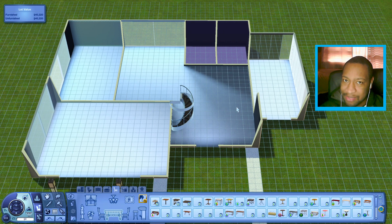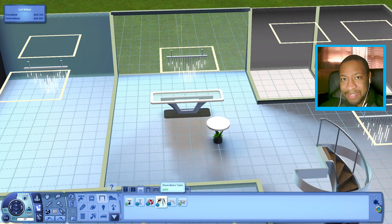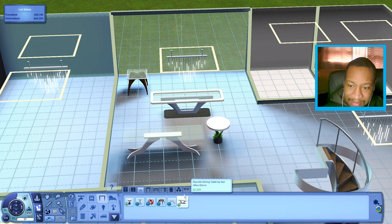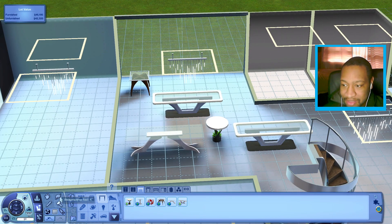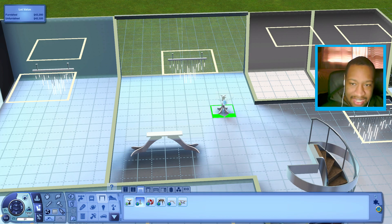Maybe I should put down some tables that came with Into the Future — I might use both of them. There's also a modern table from Showtime that came with a couple of modern looking tables I could use as well. Honestly though, I think I might use these instead — they look more like the vibe I want: something modern but kind of classy. So I'll just go with these two for right now.